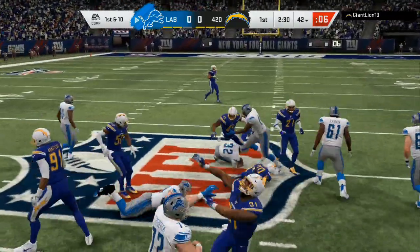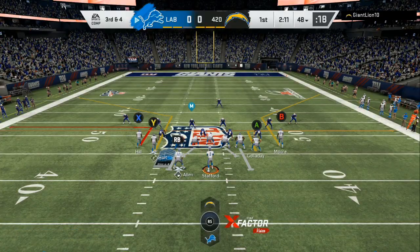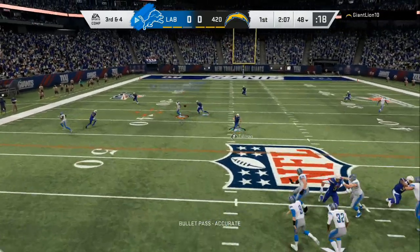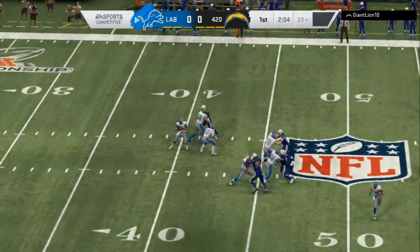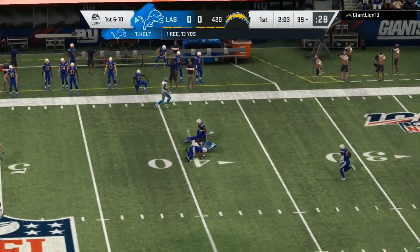We can see a hole open right there — that's an easy seven to eight yards. We've got two corner routes like a bench concept and we're going to see who gets open first, so we can low-ball that for a possession catch. We're one for two; that was a big third down.